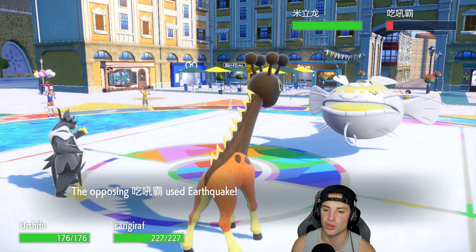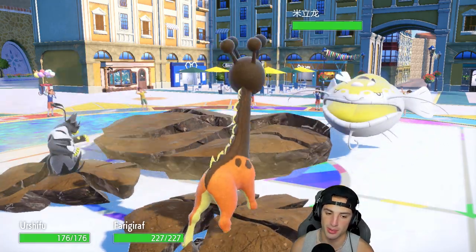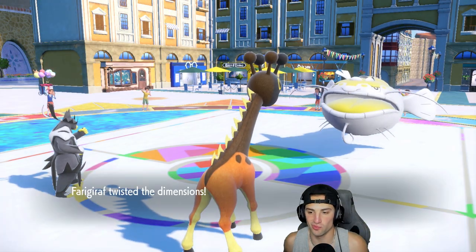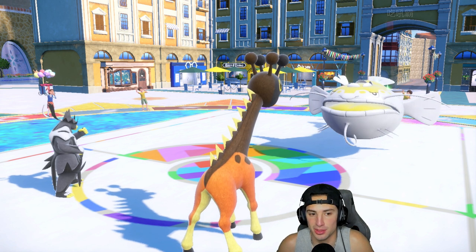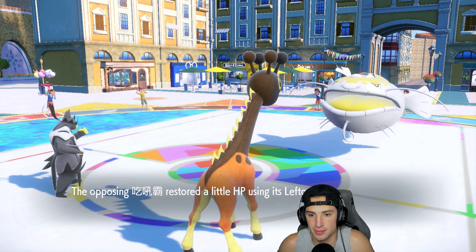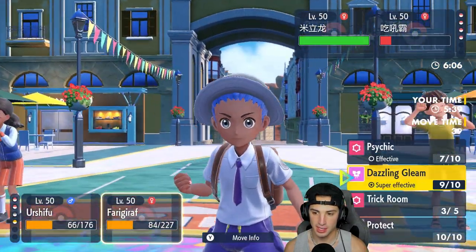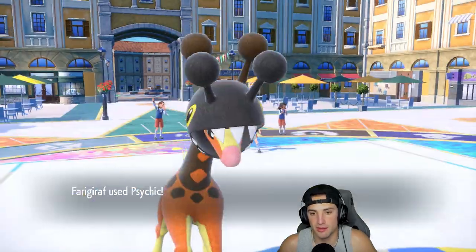He goes straight for an Earthquake - smart play by our opponent. The EQ is ripping but I get off Trick Room! Trick Room is set back up. Psychic can KO the Don Dozo - looks like we can get it. If he Protects, he still dies to burn. We'll just get after him and take out Don Dozo.